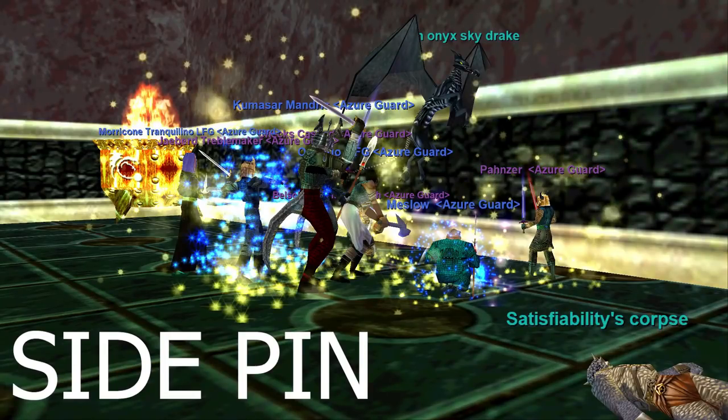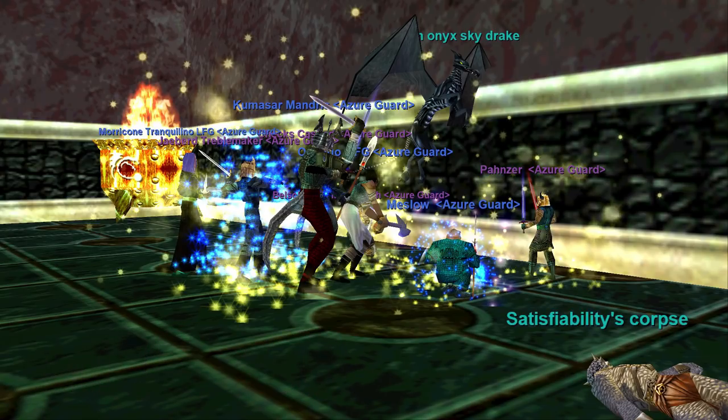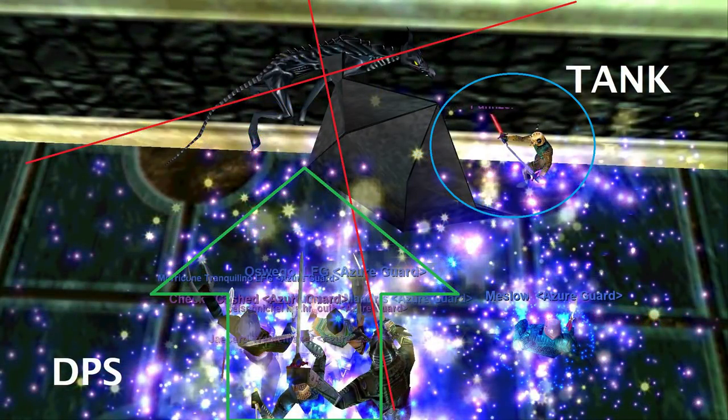The first concept I want to go over is going to be the side pin. This is a good technique to keep a mob in place so that the tank stays in range of the healers and the mob isn't sliding all over the place. You can see Panzer over here has got this Onyx Skydrake engaged, and Kumisar, Morricone, and Jaybird are pushing this Onyx Skydrake up against the wall. I've drawn some lines on this mob to show you exactly where it is that you need to be positioned.